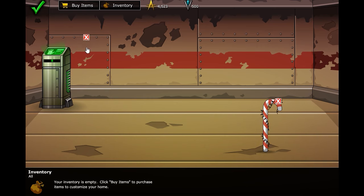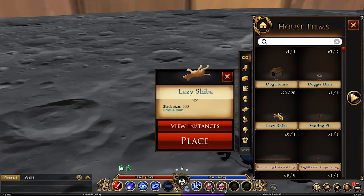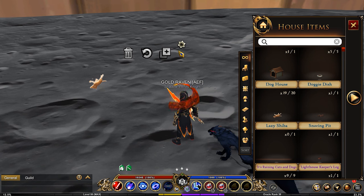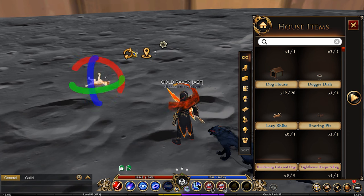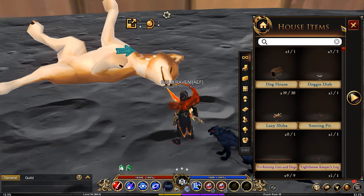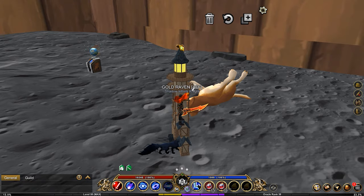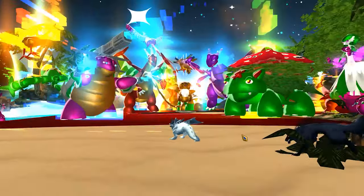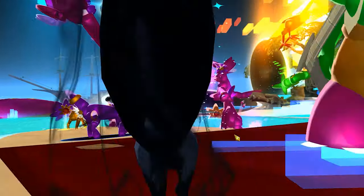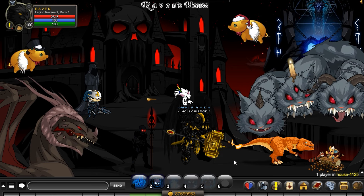The game that really nailed housing and made it almost too advanced is AQ3D. The AQ3D housing system is way beyond what I would have ever expected AE to do with housing. Broom Tool really did an amazing job with it. Now clearly this is because it is a 3D game, so it takes full advantage of that — you can scale the size of items, position them wherever you want, and place items on top of other items. There is nothing holding you back except for the lag, your imagination, and the resources, because in AQ3D housing you can build pretty much anything you want.